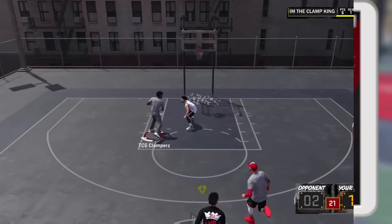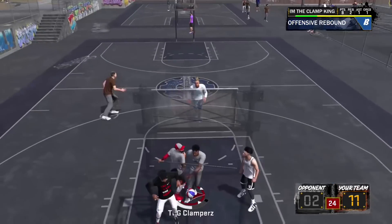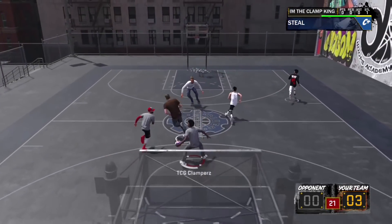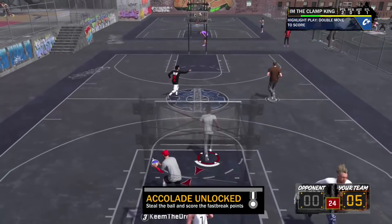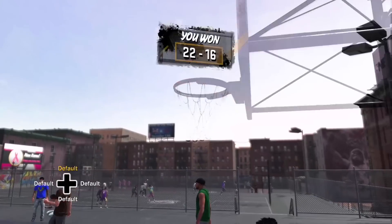As you can see, the lockdown defender — I made him six six in this video but he really goes six five or six eight. On the six five build you get a 95 vertical, 95 speed, 95 acceleration, 95 lateral quickness — all of those are 95. Your steals are a 99 and your block is a 95.